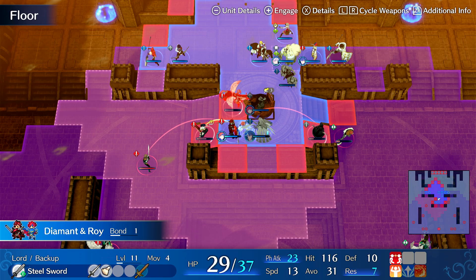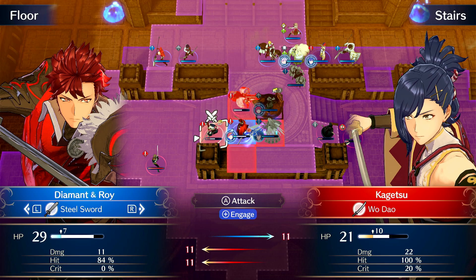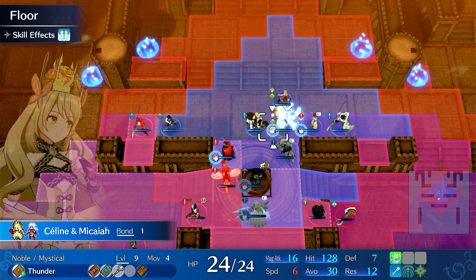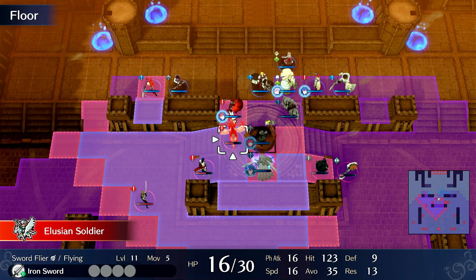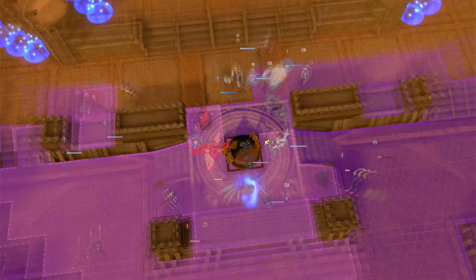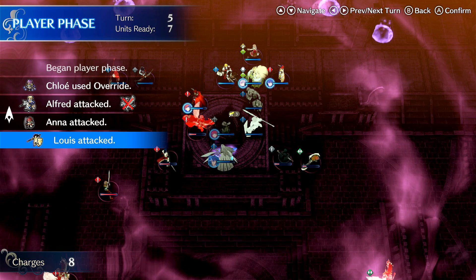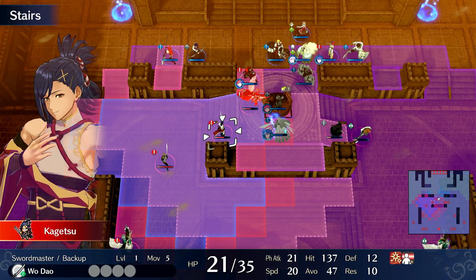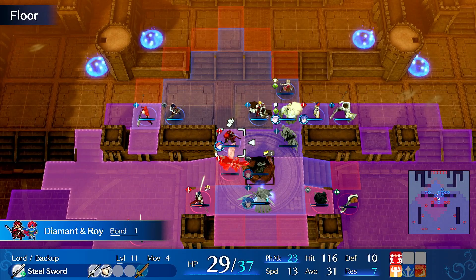He has a 20% crit rate, which is pretty scary. However, we have chip damage on him. I need to get this out of the way — hit this with a javelin. He missed twice. I'm going to try to manipulate the RNG here. I want him to get in to shoot this, then he moves in, shoots, and last hits — that's the play. We can try to kill Zelkov directly.